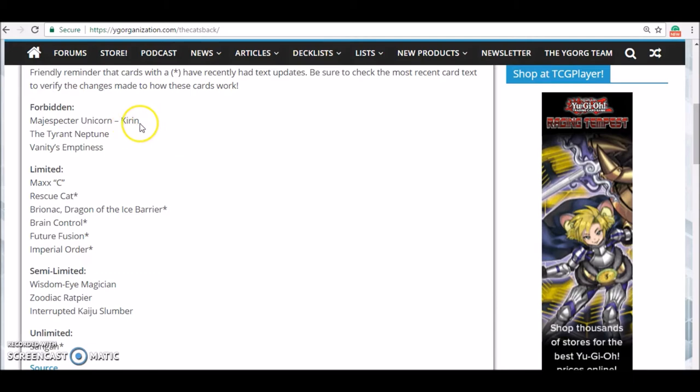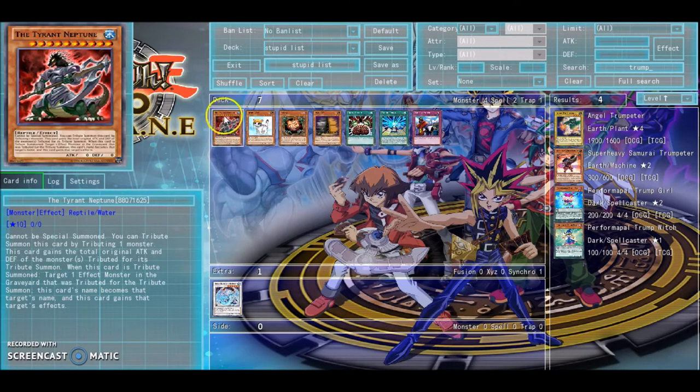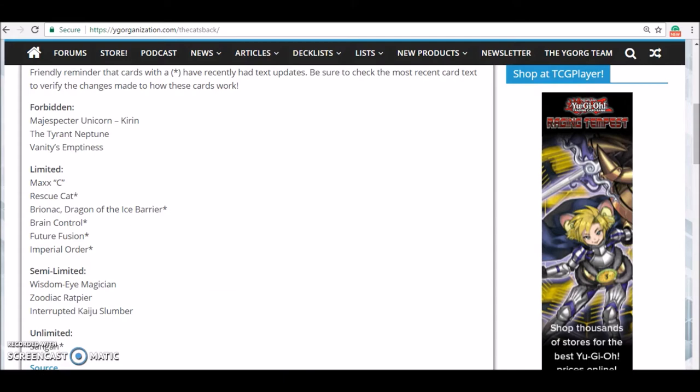What we got first is Kirin banned — long time coming. Tyrant Neptune is also banned. If you don't know, it just calls for some unfair first turn plays in OCG. We didn't really use it here but it's just a precaution, kind of like when banning Kaiser Coliseum. So we got Vandy's Band finally after a while. Vandy's has been kind of OP when used at the right time. It's pretty generic — not always a game changer, it can also hinder the player, but it does have a lot of versatility. Usually generic cards get hit faster than non-generic cards when they're pretty good, unless they're borderline stupid broken.